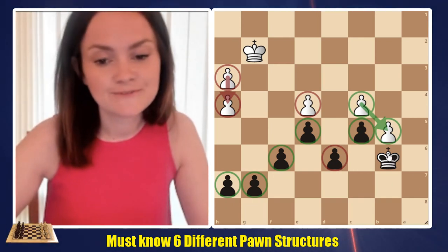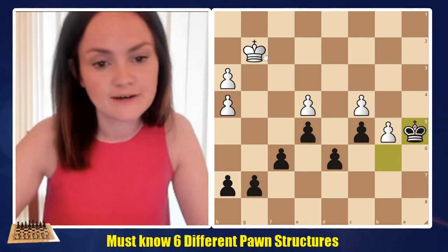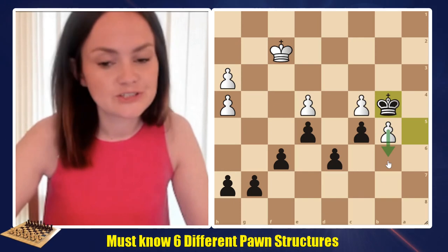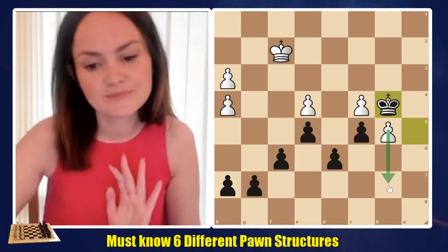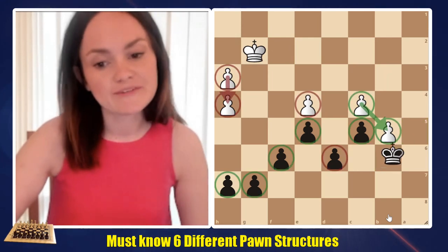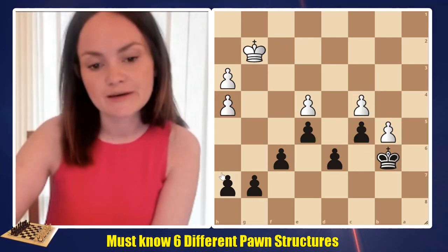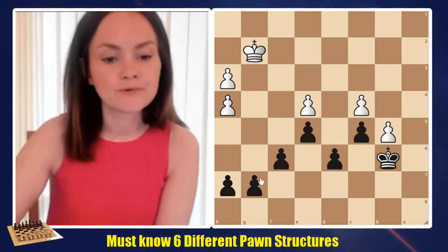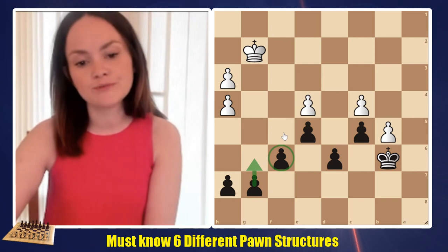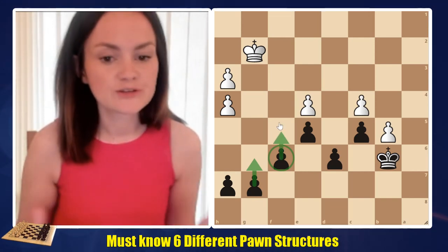Because if we use our king — let's say we move Kf5, Ke2, Ke4 — then that pawn will just advance: b6, b7, b8, and the pawn would be unstoppable. So we do have to be careful to block that pawn and think about advancing the rest of our pawns. Probably g6 and f5 would be a really nice idea to use our resources and try to move forward.